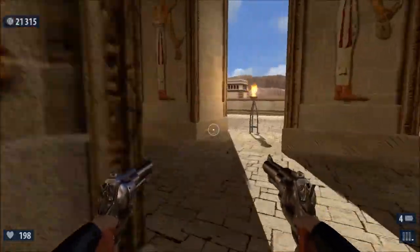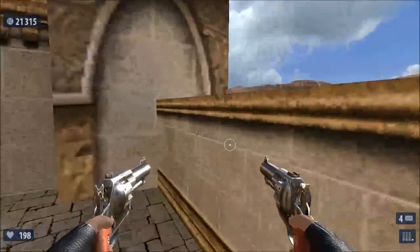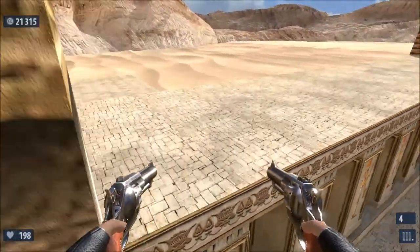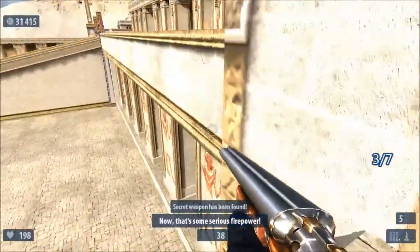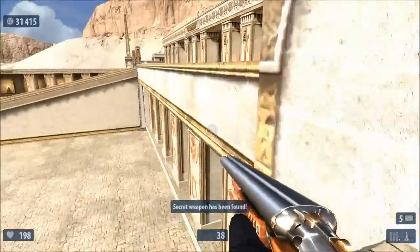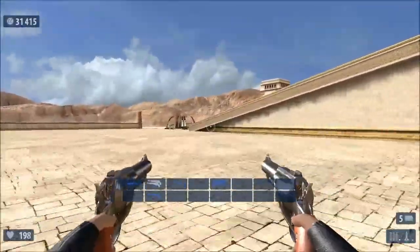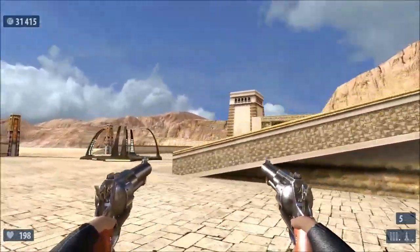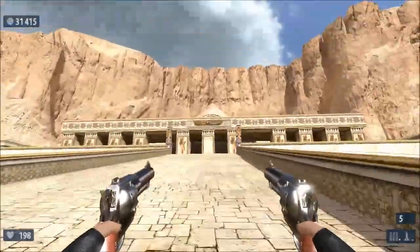The next secret I'm going for is up over here. If I jump up like this and then jump over here, you can get a rocket launcher — now that's some serious firepower. The next one is on the opposite side, if I climb up here.